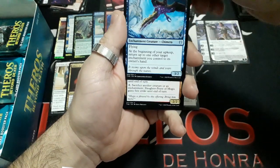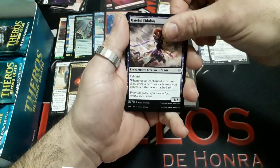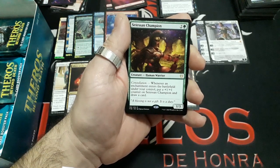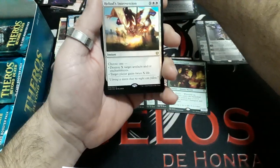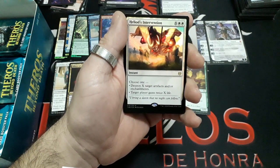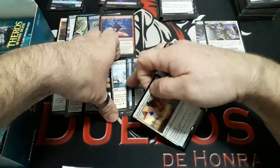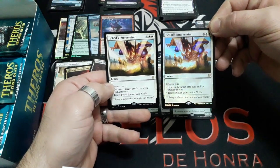Booster twelve: Shimmer and our rare: Setessan Champion — three drops, he has Constellation. Whenever an enchantment enters the battlefield under your control, put a plus 1/plus 1 counter on Setessan Champion and you draw a card. It is a 1/3 red card. We have a Swamp and a Rare Foil: Heliod's Intervention again — we have in this booster box the same rare, one foiled and one normal.